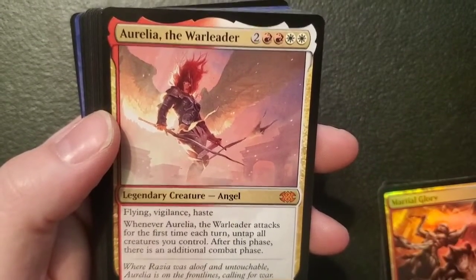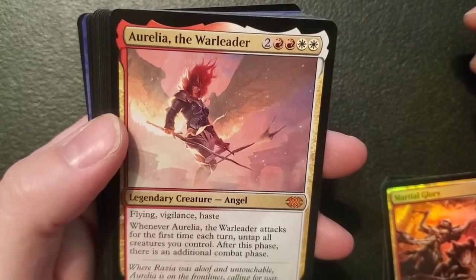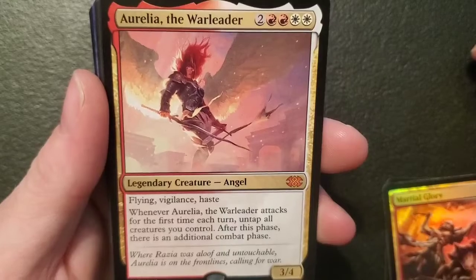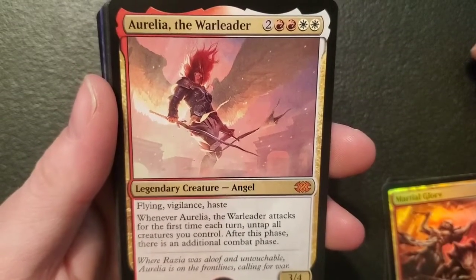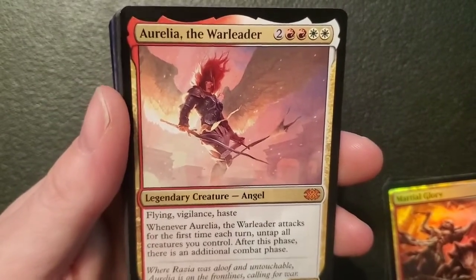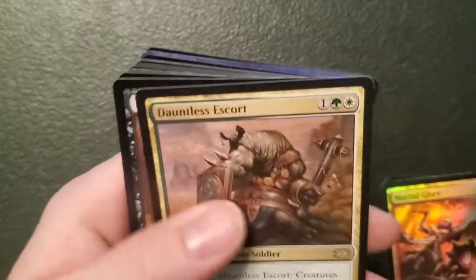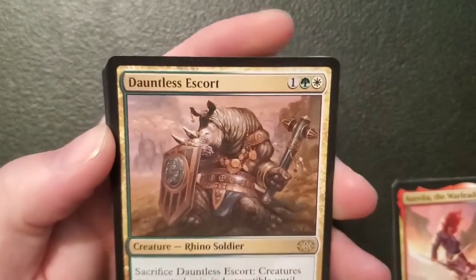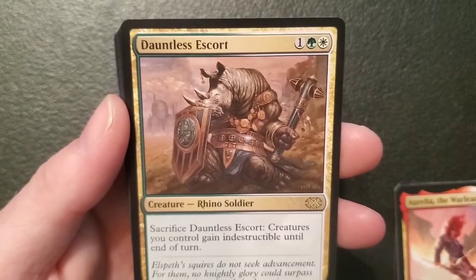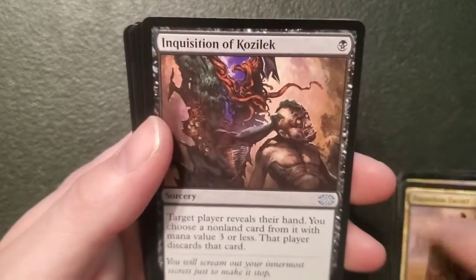Aurelia the Warleader — we're just gonna call her the War Leader — two mountains and two plains, she's a three-four commander angel with flying, vigilance, haste. When she attacks for the first time each turn, untap all creatures you control. After this phase there is an additional combat phase. She's a bad one, kind of pricey though — six to bring out your commander and there's no green. Dauntless Escort — a three-three rhino soldier for one, a forest and a plains: sacrifice it — creatures you control gain indestructible until end of turn. I like you — give my guys indestructible, I like that sort of thing.